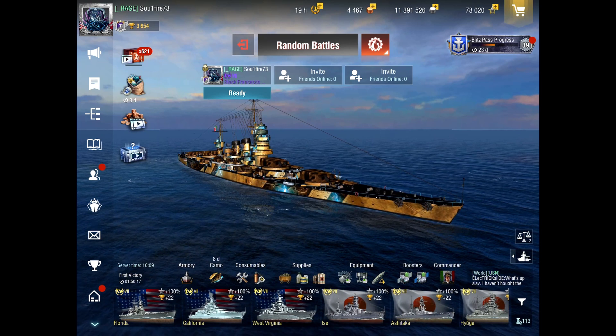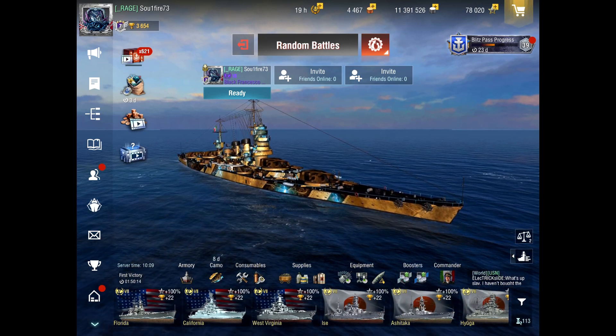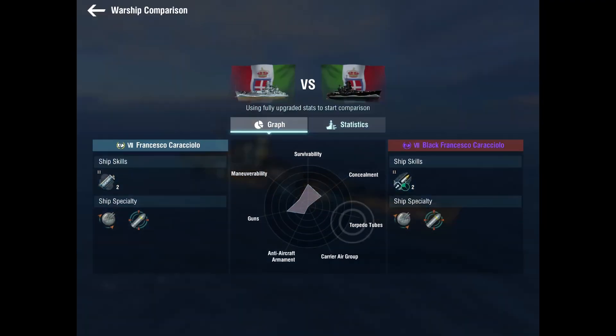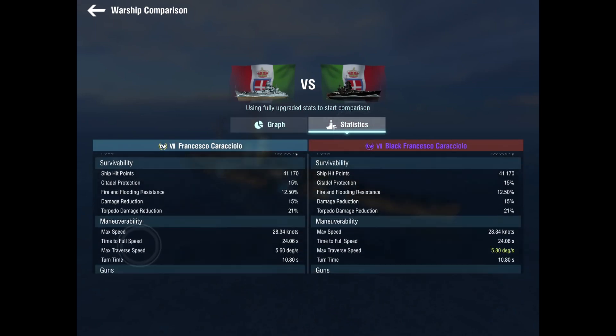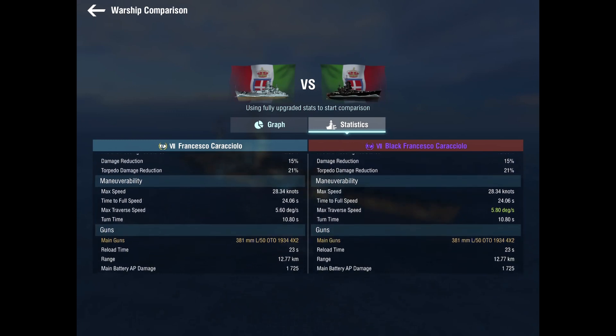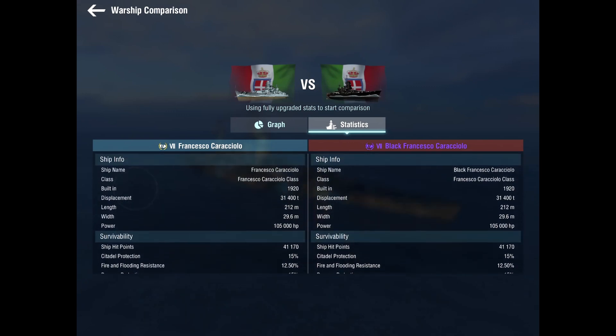The Black Francesco — I don't know what to say about it, guys. I bought it so you don't have to, put it that way. Looking at the stats: the trade-off is fuel smokes versus rapid reloads. I kind of like having the fuel smokes more than the rapid reloads. The rapid reloads can come in clutch, but in tier 8 matches I really like those fuel smokes on the tech tree version. There's really no difference in these ships besides slightly more max traverse speed on the black version — the only difference is the rapid reload.